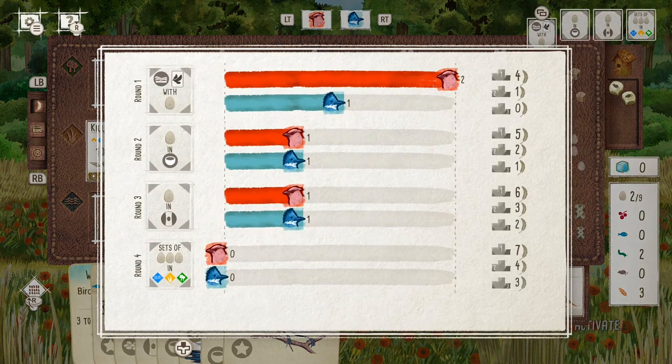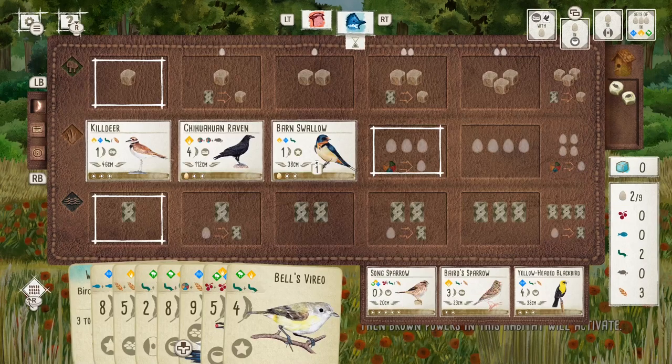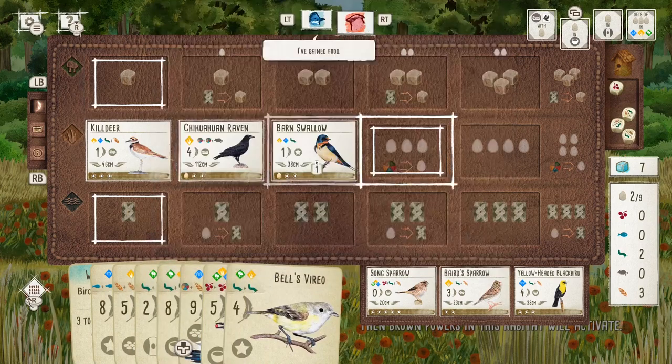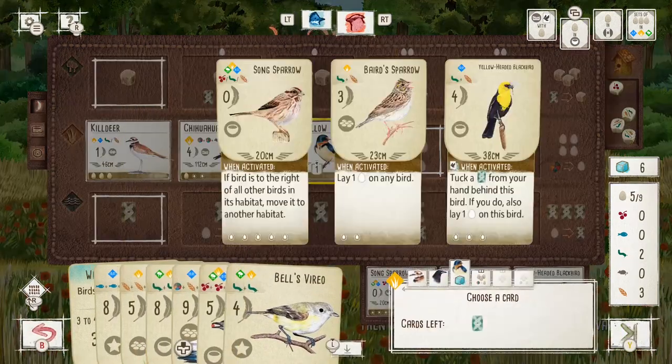I'll still look to get the barn swallow down for the same reasons as the purple martin in the starting hand, but in many ways the barn swallow is better because it has that star nest. You'll see it allows me to win this first end-of-round goal. With all those other end-of-round goals as well, it's certainly going to help me compete. Then catbird — absolutely such a great card. It's so flexible: I can choose do I want to copy the swallow and get more tucks and more points, or do I have a lot of cards to play and actually need more food.